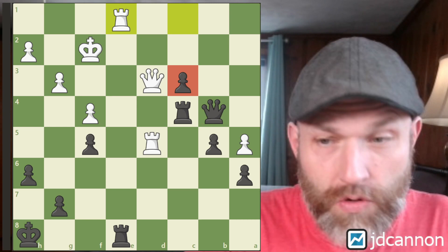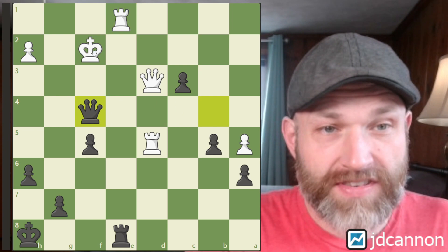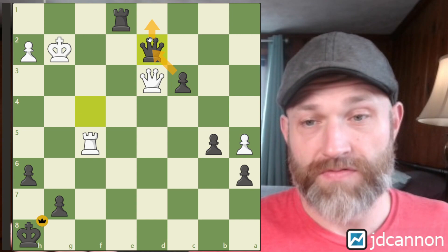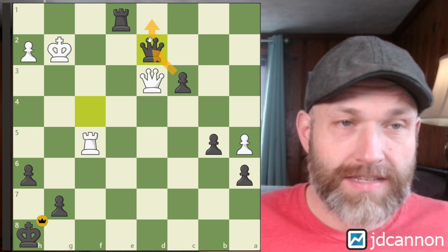We've won this extra pawn and we're going to get to keep it. There's a cool tactical finish here: rook takes, and then after captures we take with the queen and we've severed the connection from this rook. This is exactly the kind of thing we're hoping for — we force the queens off the board, we're going to make a queen, everything is phenomenal. Let's step back and figure out how we got to this position.